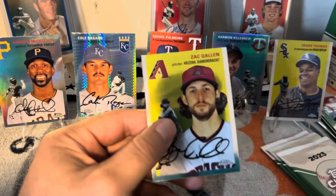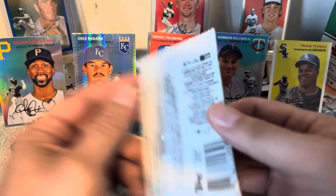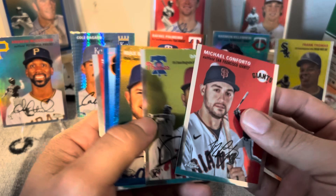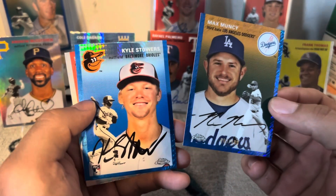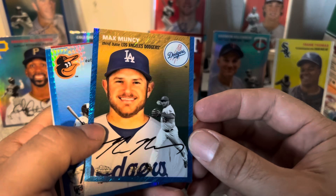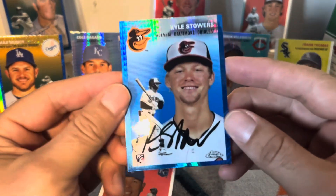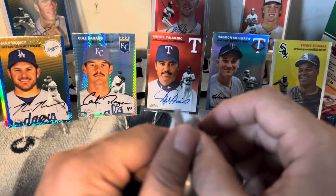Tanner Bibee rookie card, Zach Gilliam — funny story, he was actually with the Marlins as a rookie and then got traded to Arizona. I forget who Arizona got for him, might have been Kelly Watson, I don't remember. Michael Conforto, Derrick Hall, and Max Muncy — I like Max, he's healthy again. Kyle Stowers — I'm telling you, this numbered /100 card... I don't know what number that is, shimmer. Kyle Stowers everywhere, we won't get Gunner but we will get lots of Kyle Stowers.